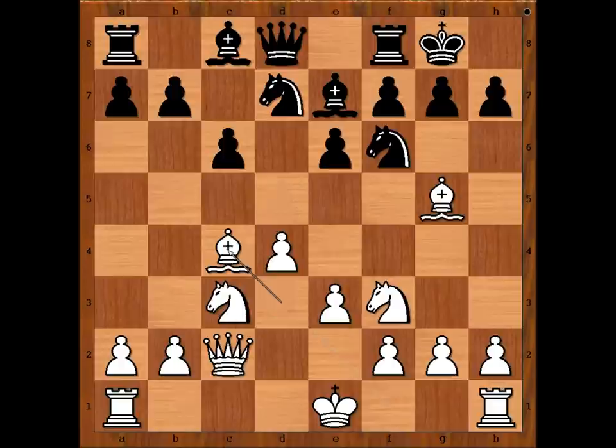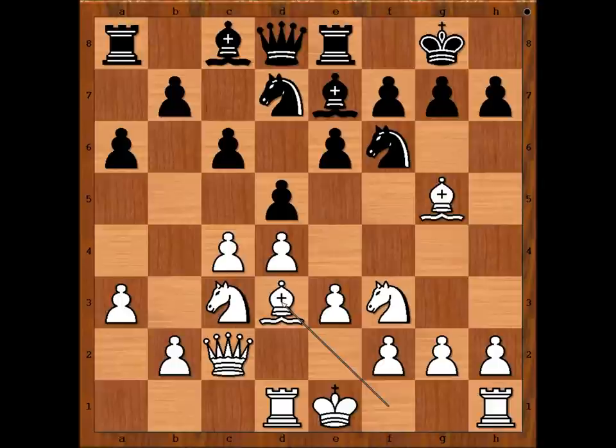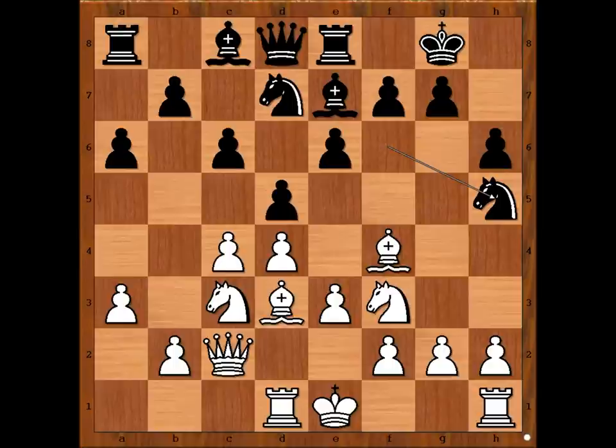So we have rook to d1, rook to e8, a3, a6, bishop to d3. Black to move — pawn takes pawn is the most played move, but Nikolaevsky has a different idea. He played h6, waiting for bishop to f4, and now he played knight to h5.